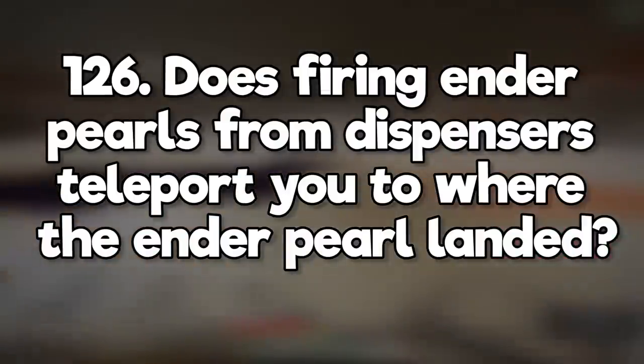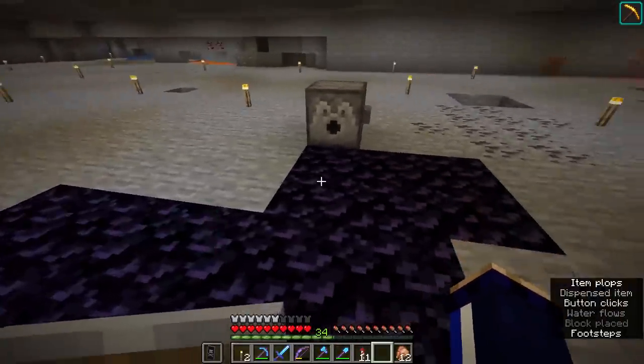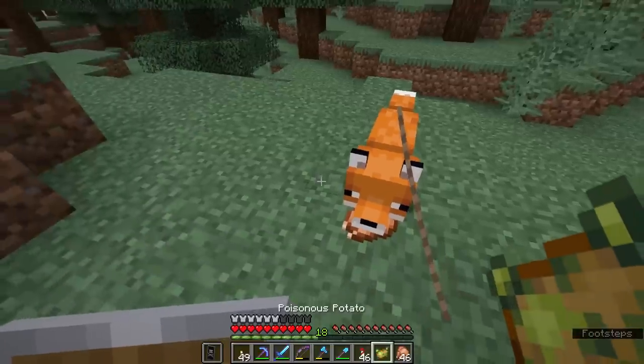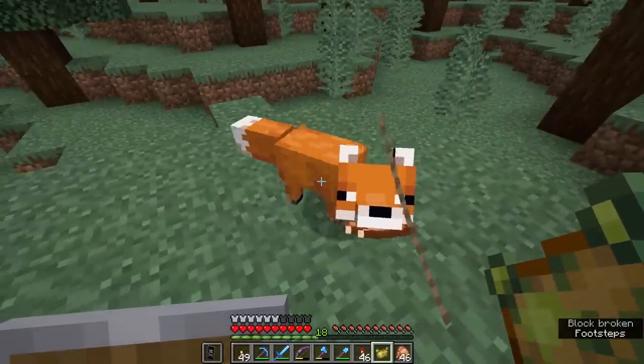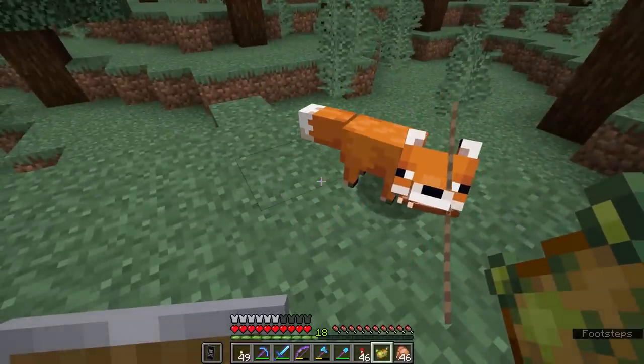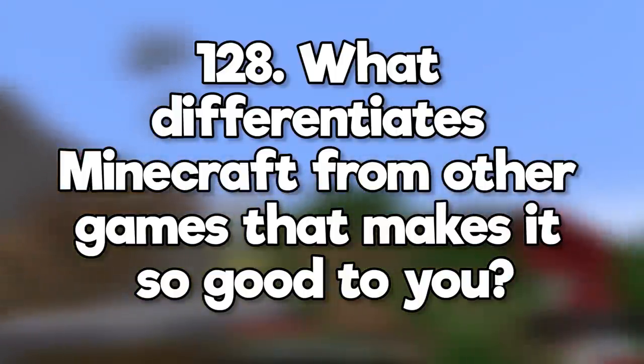Does firing an enderpearl from a dispenser teleport you where the enderpearl landed? No, dispensers don't fire enderpearls the same way a player would throw them. Can you tame a fox? Kind of. You can make foxes trust you by feeding them sweet berries, and if you breed the foxes, their children will trust you. They won't follow you around unless you've got them on a lead.